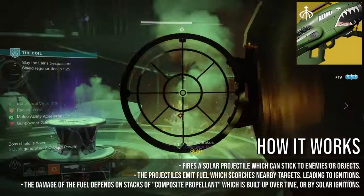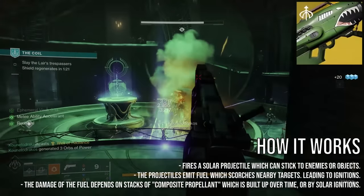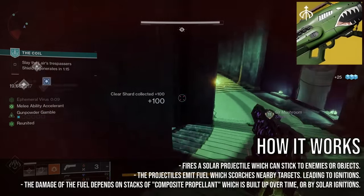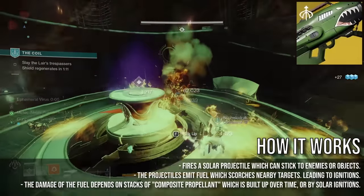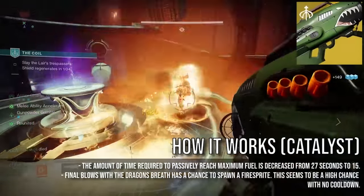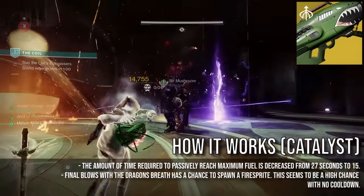How the Dragon's Breath is supposed to be used, compared to how I've seen a lot of people use it, is why I think it has somewhat of a mixed reception. Its exotic perk will load stacks over time, shown on screen as Composite Propellant, up to a maximum of 5 times. At this point it will be dealing maximum damage, and the exotic catalyst reduces the time needed to reach a max of 5 stacks, and quite significantly at that.